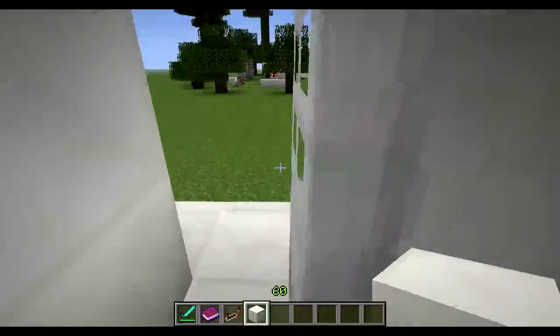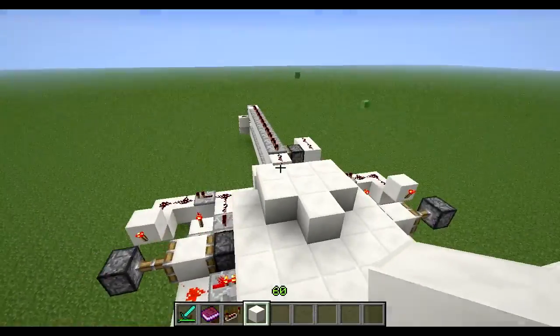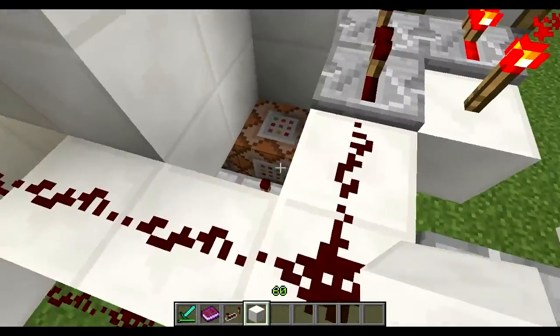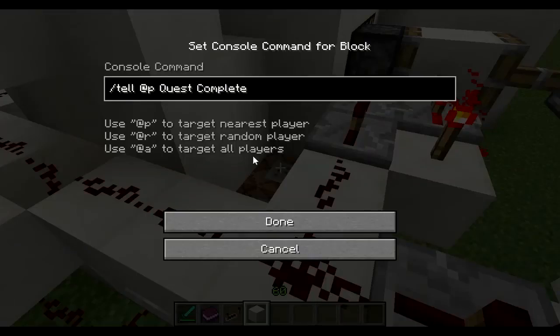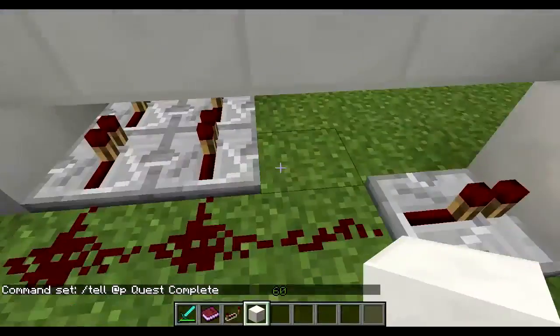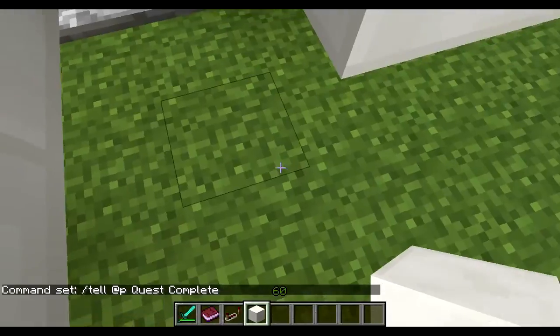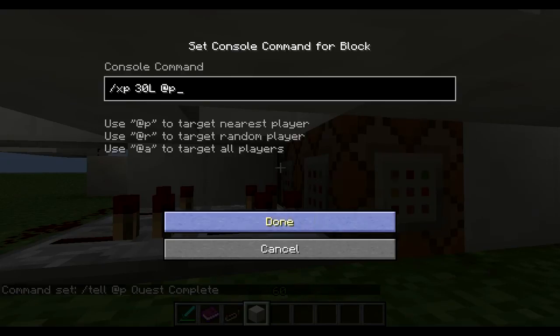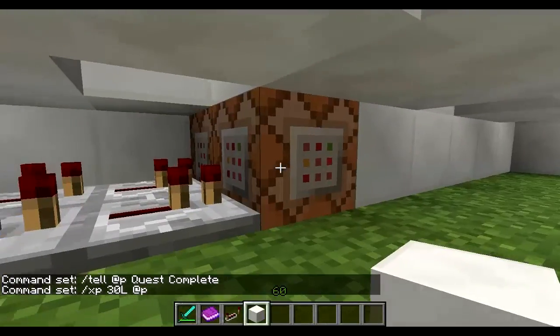And there you go. That's how you do a quest in Minecraft. The most important part though, which I did not show you, was that the quest activates two command blocks. One says that the quest has been complete, and the other one — if I can get a good angle — gives you 30 levels of XP or whatever you want.